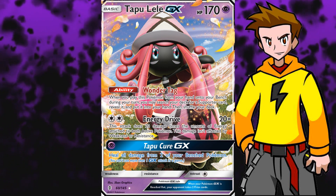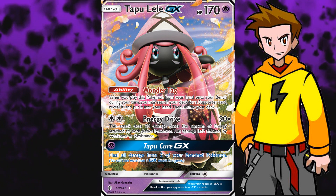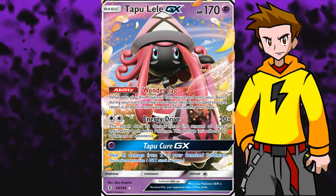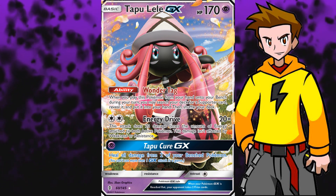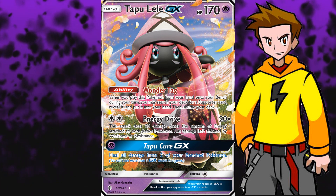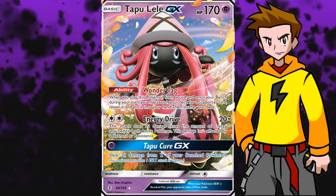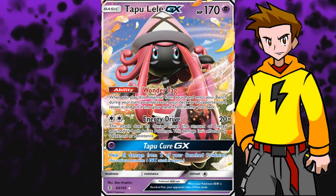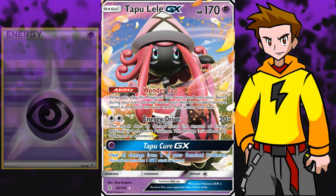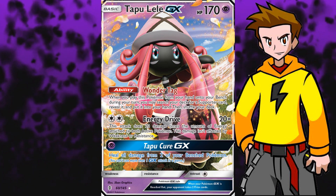Before it got reprinted, the price on Tapu Lele GX was 40 bucks or even higher at some specific points in time. But now, because Tapu Lele is getting a reprint, it'll be dropping down immensely. The GX move is also pretty sweet - it heals 2 bench Pokémon completely, but only works in decks with unit energy, rainbow energy, or psychic energy. So that GX move is a bit optional and occasional; you don't need it in every match, but it will surprise people from time to time.